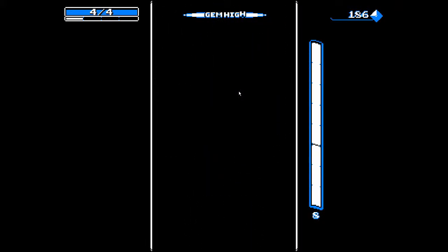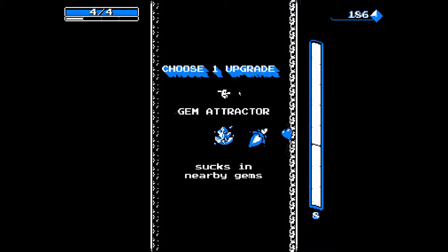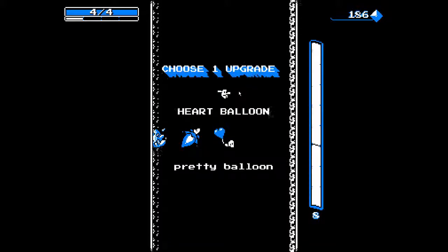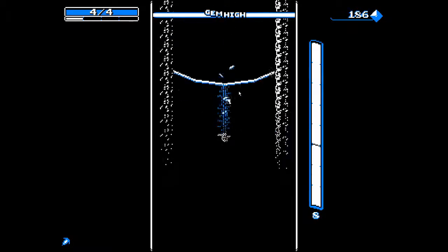That was a pretty bad combo, but sometimes you can get really, really good combos. So gem attractor sucks in your gems — nah. Pretty balloon — nah. Stomping on enemies causes a blast — yeah, we'll do that.